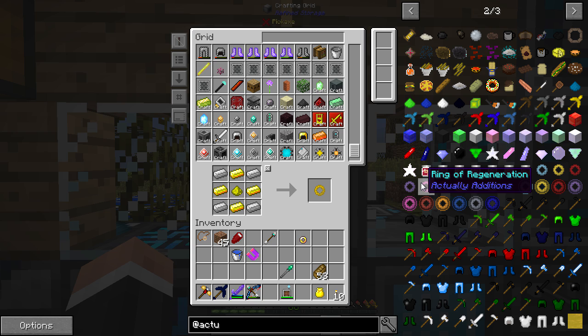Strength, jump boost. Ring of regeneration might be a good one. Resistance, fire resistance, water breathing, ring of invisibility. Interesting. I'm not certain how these work exactly.